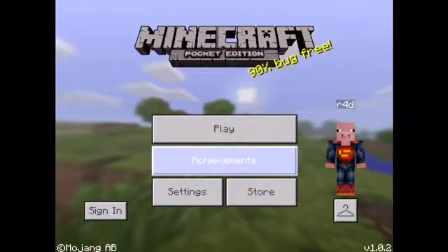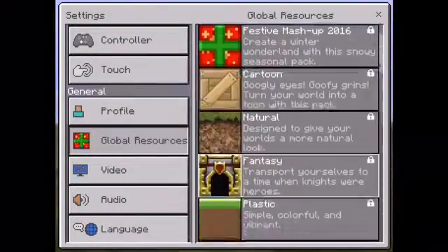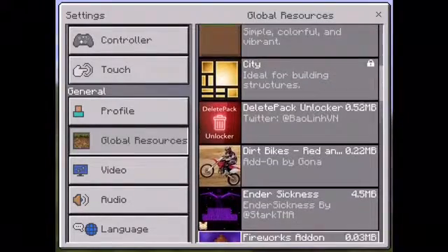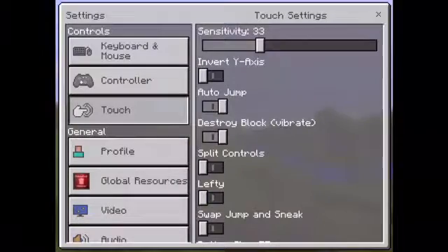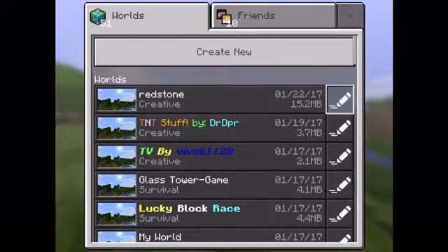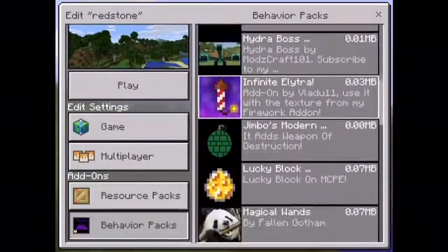All you have to do is put it in your global resource. This is a delete pack — you might already tell from the title. This texture pack adds the feature to delete your behavior packs and resource packs.